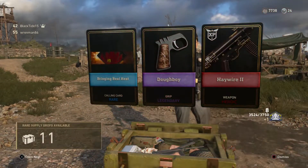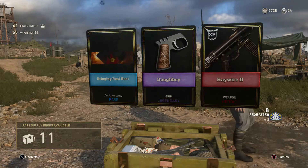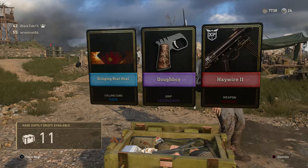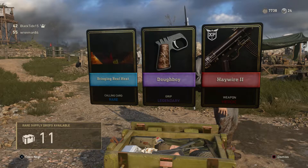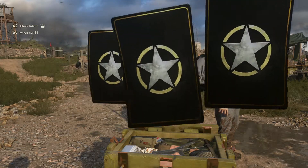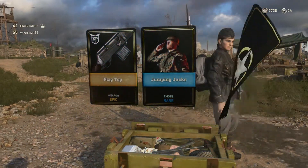Heroic — not a calling card. STG Haywire 2 — that's the black and gold one. That one looks really, really good. Now if only I could get a variant of a weapon that I actually like. I don't really care much for the STG — I have a love-hate relationship with it.